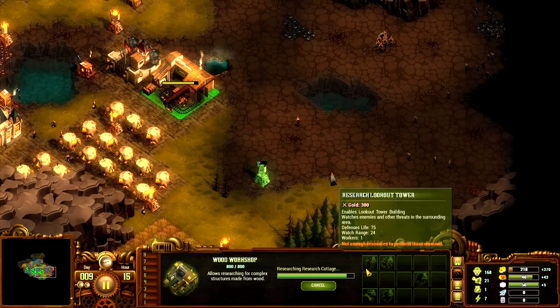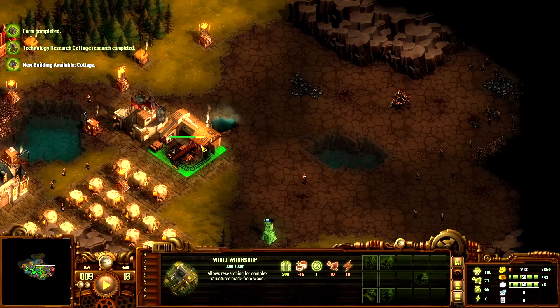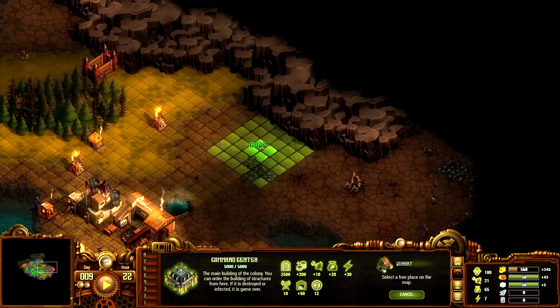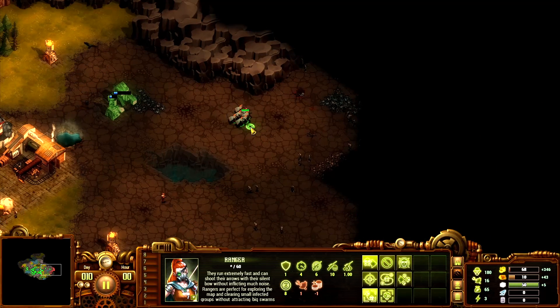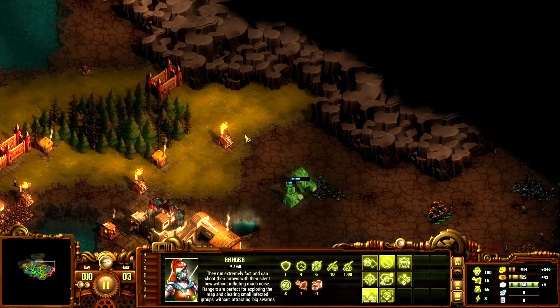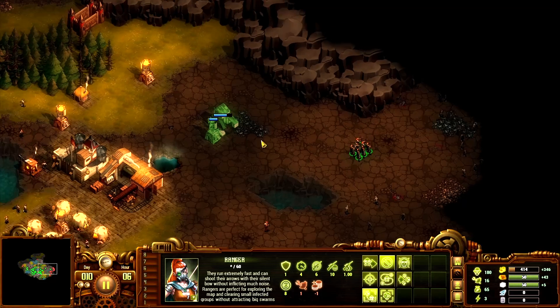Once we get the iron we start getting muskets and we're able to fight back. I'm researching cottages, which will allow me to upgrade my existing houses. Let's push our guys a little bit more. Research technology finished. We're going to need a lot more gold. The best iron we can get is two — not great. But 65 food — I'm loving it! It's day 10, hour 4, and I think we're looking pretty good overall with our colony.